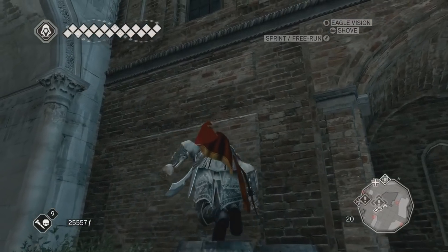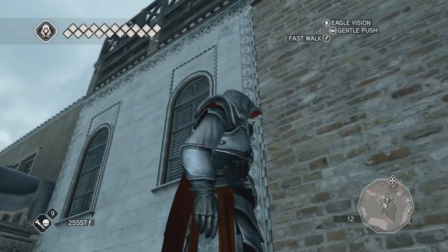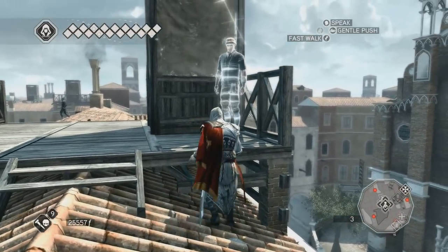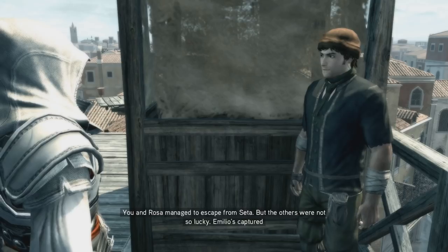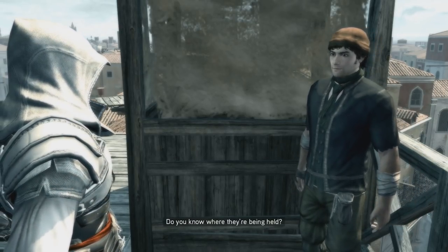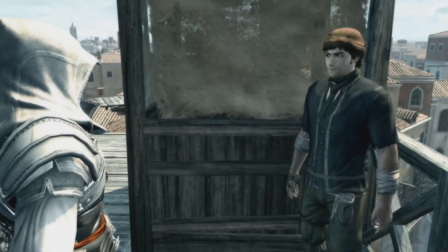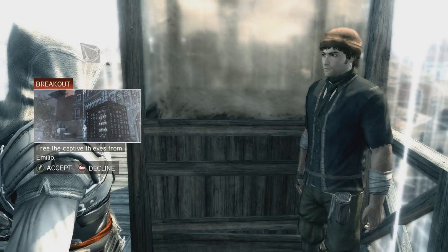Apparently it's somewhere on top of this building. That's our contact, I suppose. Alright, break out — free the captive thieves from Emilio. Well, that's a little bit of a different mission this time.